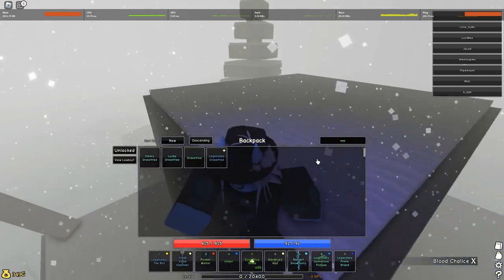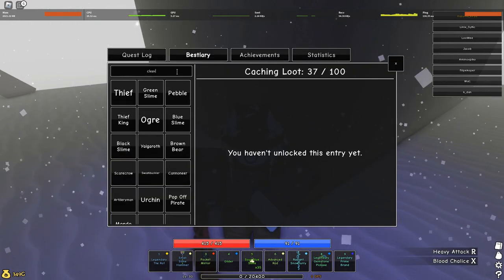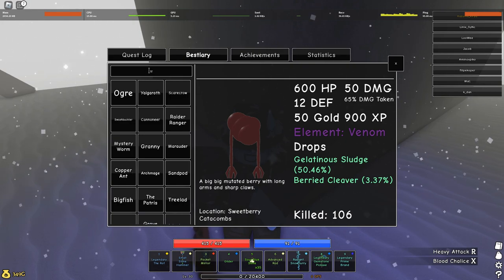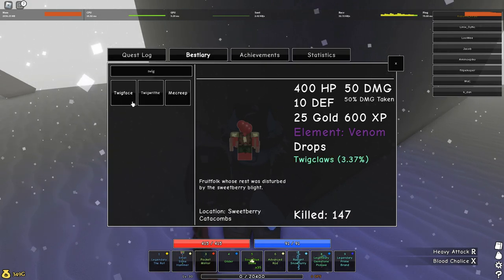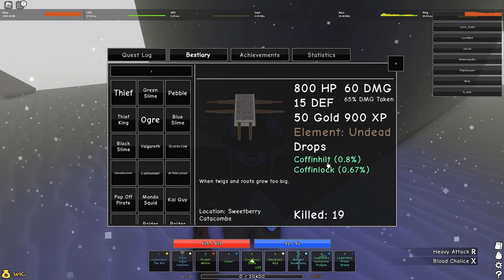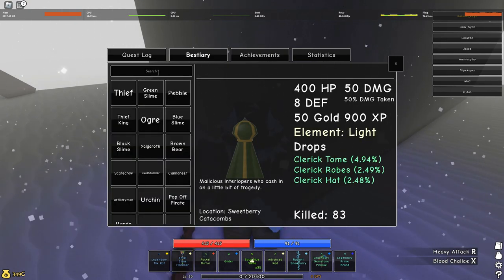I also want to show the item drop indexes. Cleavertone drops from Gludos with a 3% chance. Gludo, Rive, Twig Rive — no drops. Twig Face drops Twig Claws. The Creep drops two weapons but they can also be found in tombs. Tree Lad gives you the Grave Tree. Cleric drops here.